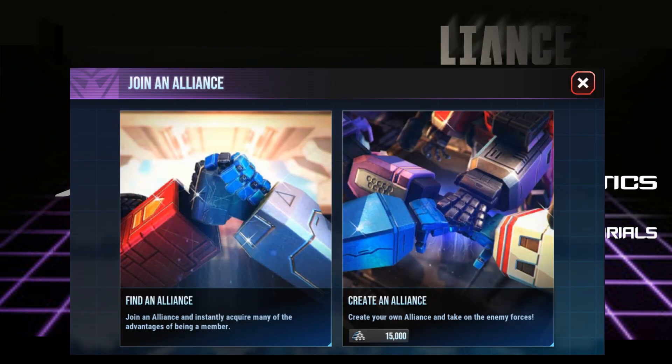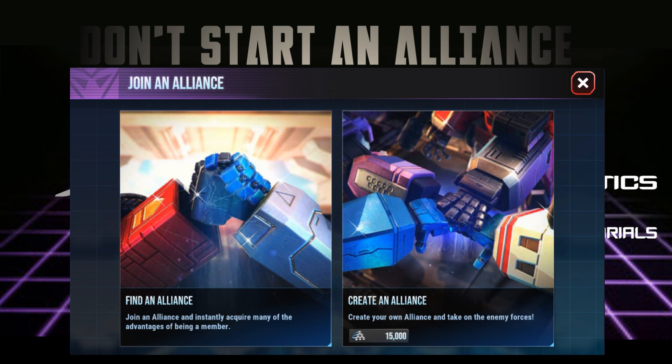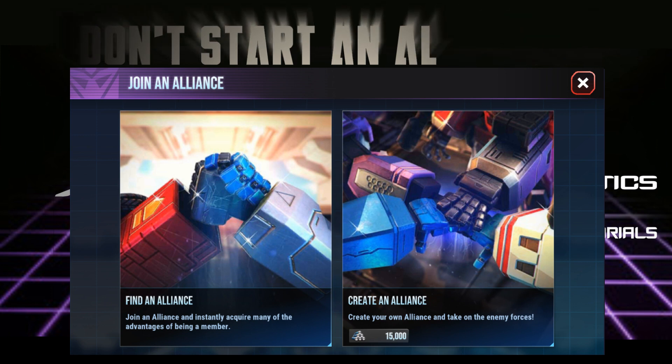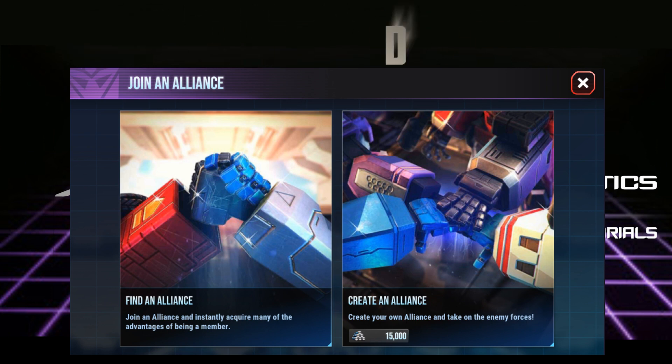Do not start an alliance. More so than not, new players want the immediate prestige of being a commander or being an officer. What they fail to realize is that starting and running a successful alliance takes time, knowledge and experience. Join an established alliance — there are many to choose from. Some even offer an entry-tier alliance that will assist you in learning the game, strategies, various game modes, and how to use the bots that you unlock.